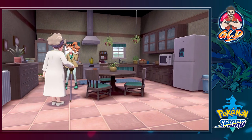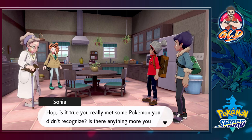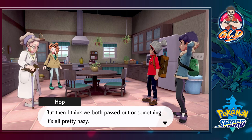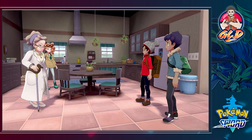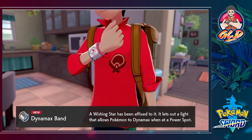Fantastic! And look at that - we are all healed up. It's morning at last, in time for our adventure to truly start! Professor Magnolia says, 'Good morning, young challengers. Hop, is it true you really met some Pokemon you didn't recognize? There was a weird heavy fog and then this even weirder Pokemon appeared - Draven tried to fight it off but then they both passed out, it's all pretty hazy.' She hands something to both of us.